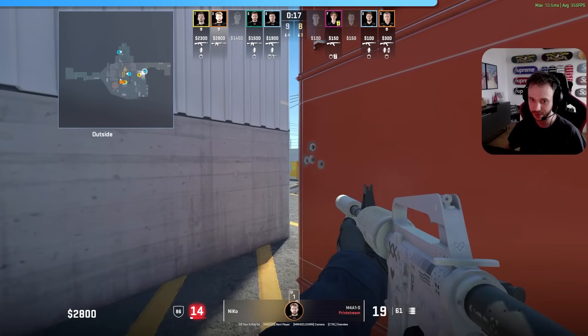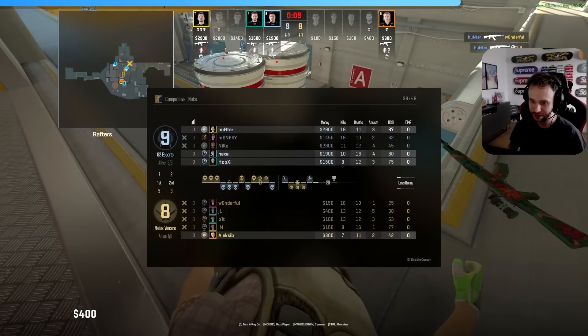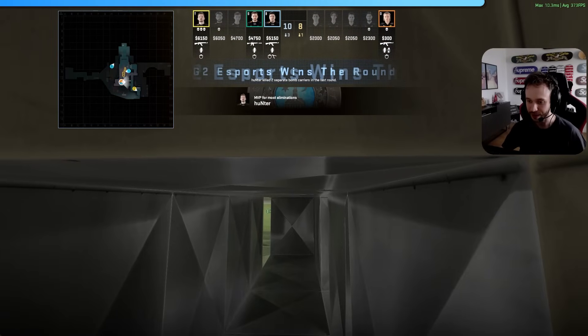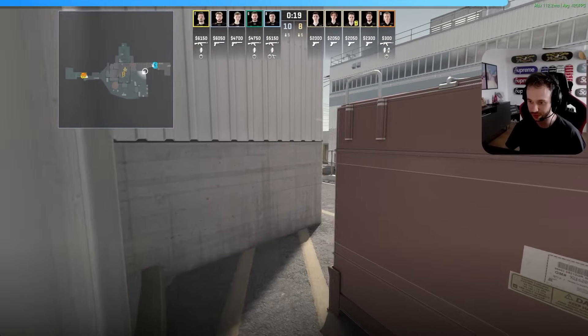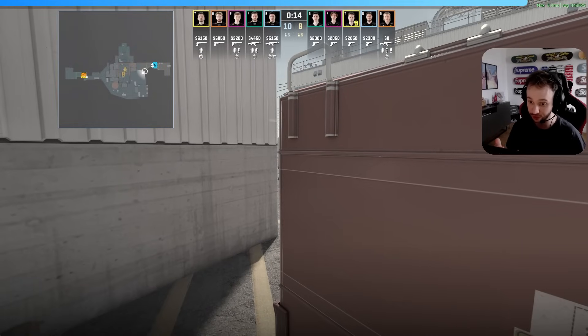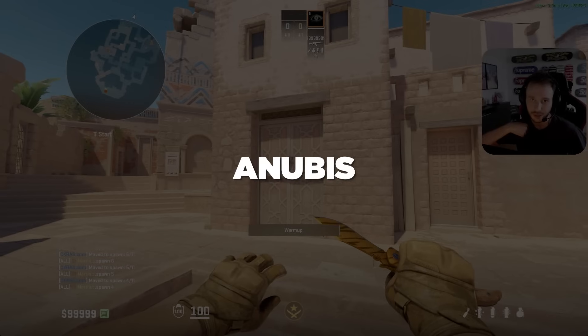JL kills him without Niko ever being able to react, and there was a pretty good chance NaVi could have won that round. The lesson here is: if you aim at an enemy for too long through a gap — even a one or two pixel wide gap — you can spot each other not by seeing each other directly, but because of the radar. The radar can give your position away. Be careful, Niko.